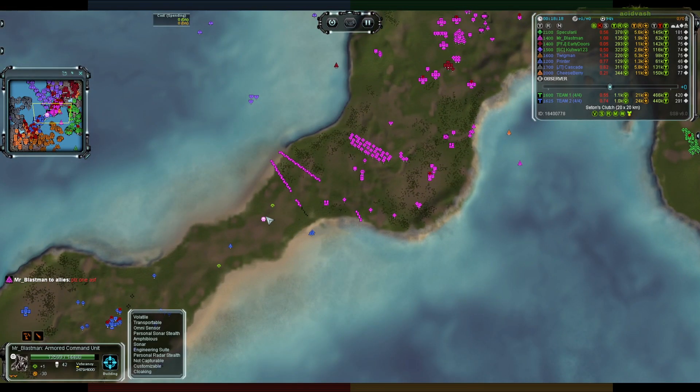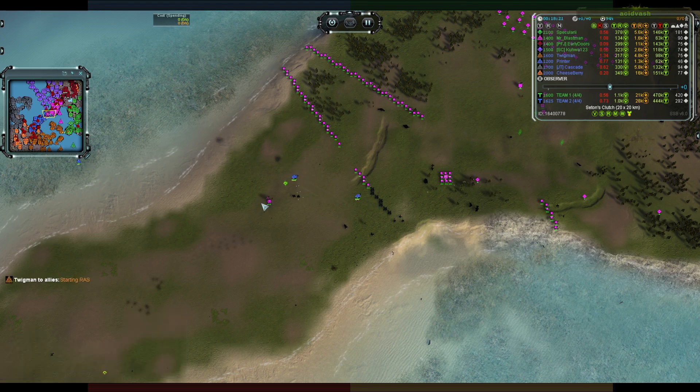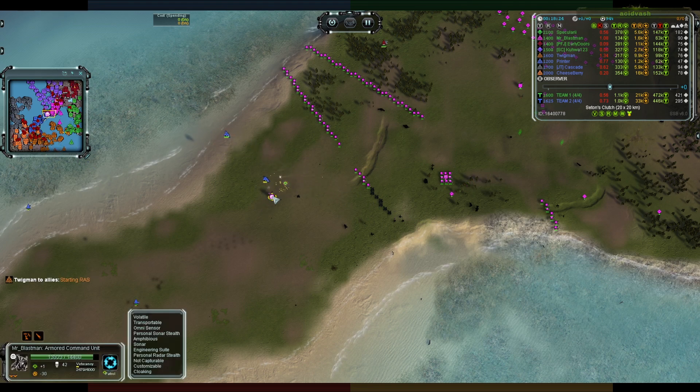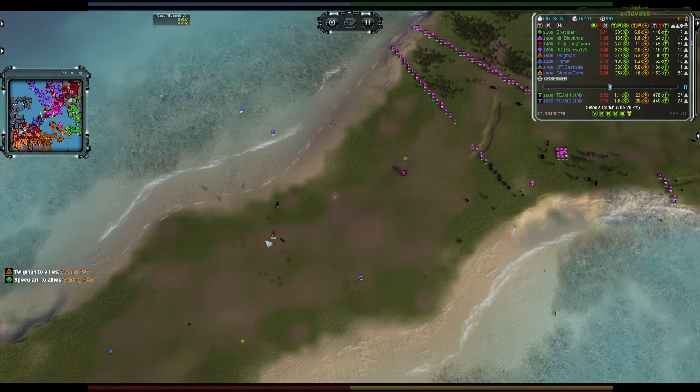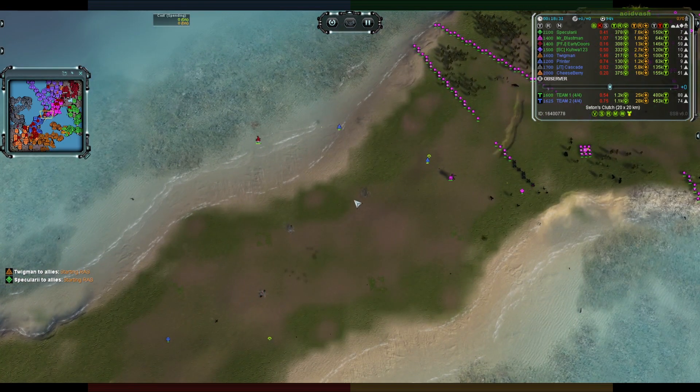T1 bombers coming — Mr. Blast Man has ranks of veterancy on his commander and that's going to take a very long time for T1 bombs to get his health down. One ASF swoops in and cleans those up, then for good measure kills the interceptors as well. T1 AA on the ground to keep things under control if any more T1 bombs come down.